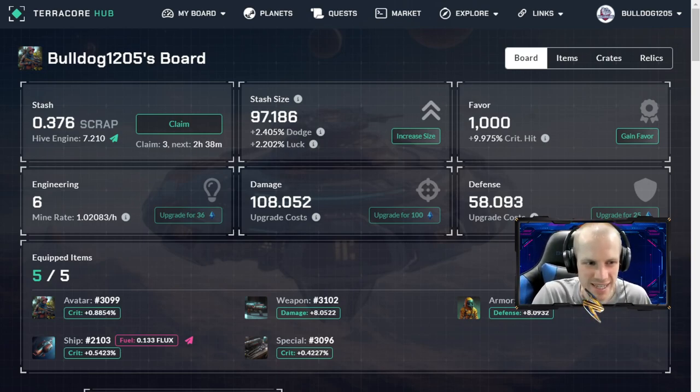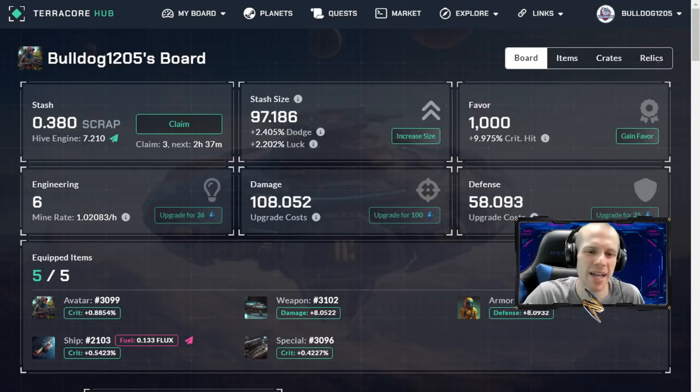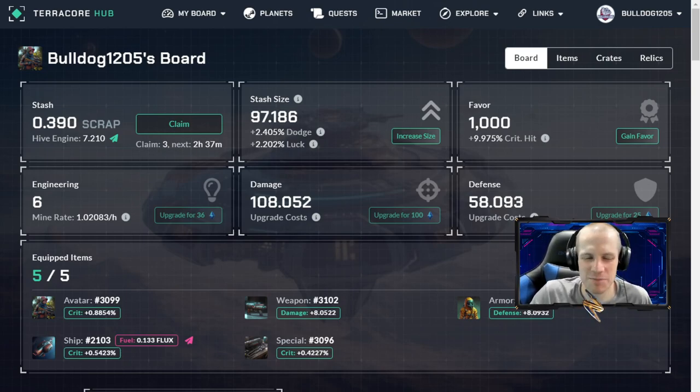Bonus tip number six: go join their Discord. You can earn scrap by being active in their Discord — they have a bot that distributes scrap based on your activity. I don't know the exact formula, but if you go chat in their Discord server, you can earn scrap. That's another good way to get a little bit of scrap to help you get started. Thank you so much for watching — I do have a referral link down below. Hope to see you in Splinterlands as a member of the TeraCoreGame.com Guild, and I'll see you out on the battlefield. Go join so I can steal your scrap — don't touch mine!